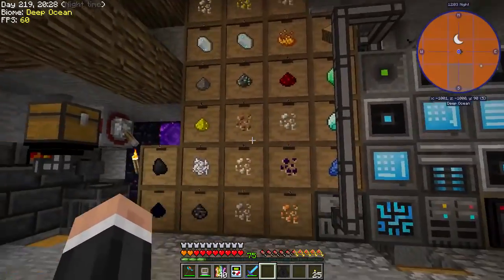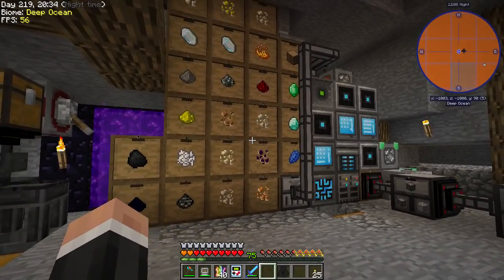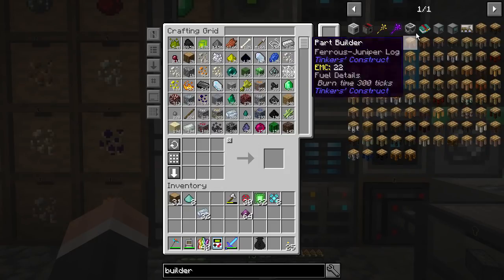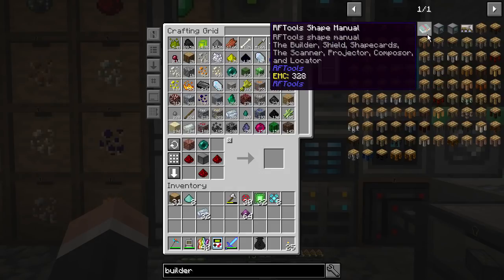We're going to get rid of all of this sort of stuff here, change all of this up because it's a little bit of a mess. We can do better, and what I'd like to do is get a builder going.